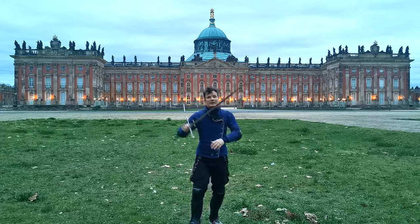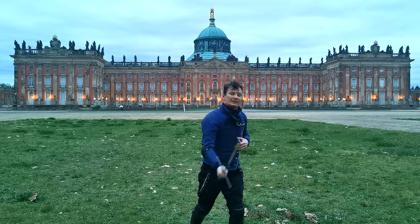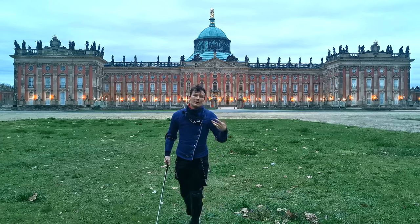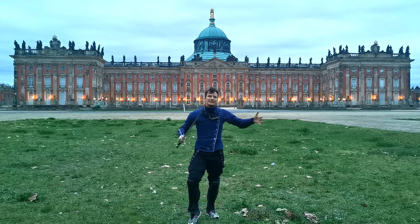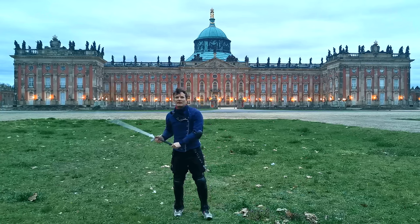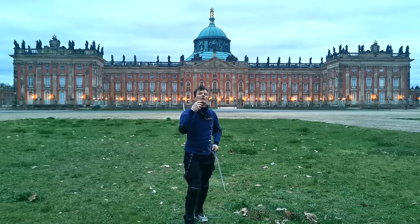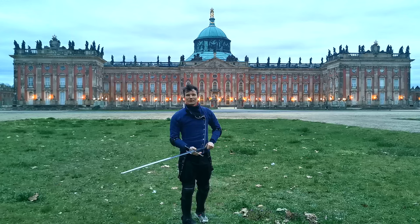Maybe we even get so close that we go from the strette into the presser — the wrestling grabs. These are described in more detail in the third Assalto. The second Assalto combines all of this, so we just need to keep this in mind: it usually starts from a wide play action, then goes into narrow, and sometimes even traverses into the presser.